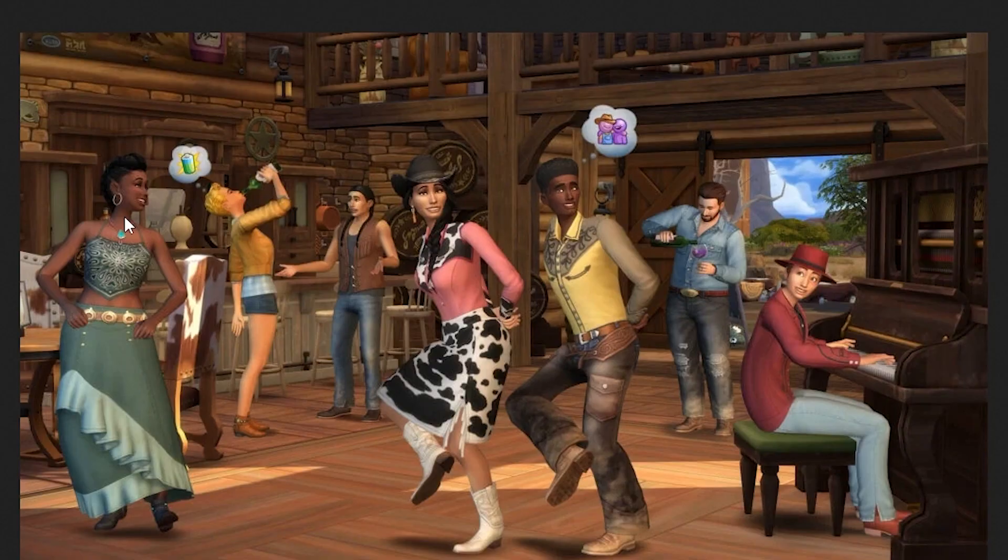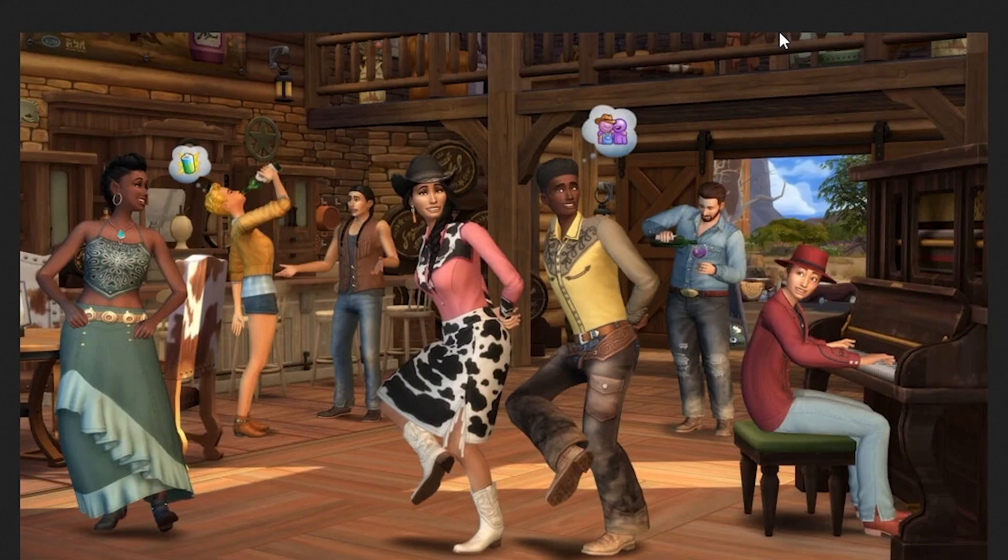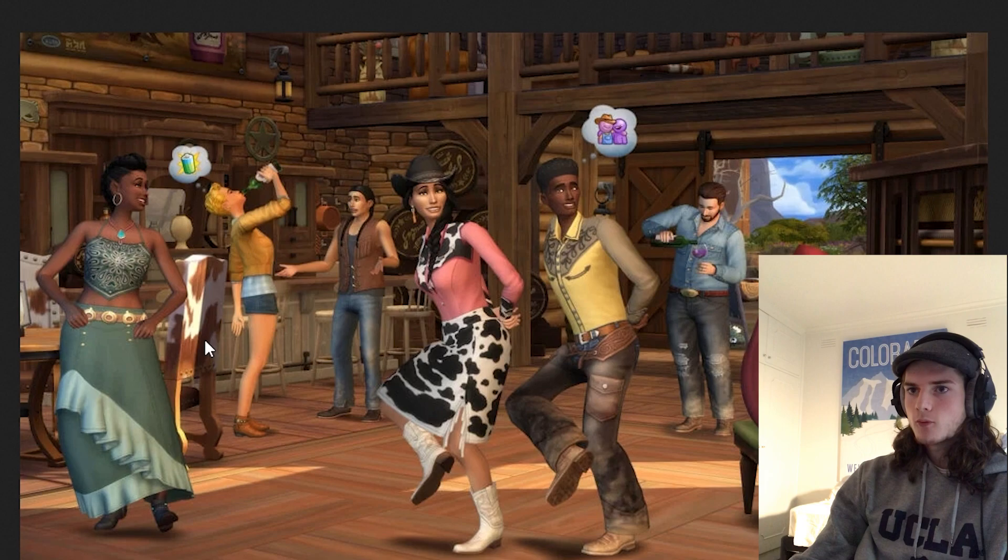In the second image it looks like there's some sort of a hoedown going on, with more people drinking the wine or juice, whatever they're going to call it - so that's probably going to be a feature. This is like a saloon so we're probably going to have a saloon in the game. We're also getting a look at new clothing items - we're getting some cow print furniture and clothing.